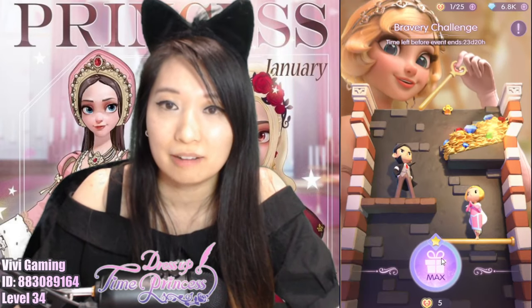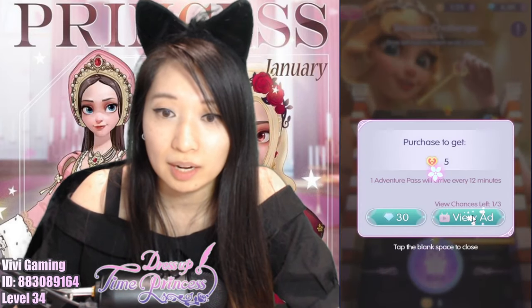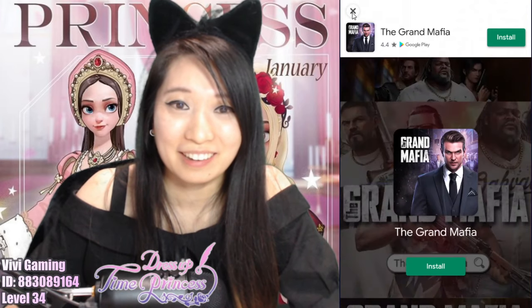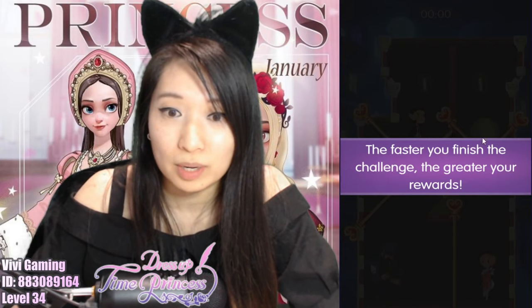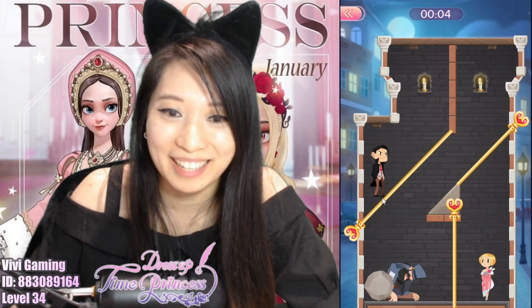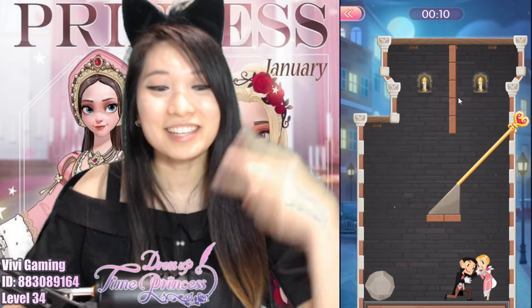I think I can do one more free attempt by watching ads. They have the funniest ads, I swear — Grand Mafia, eh? Now I got another attempt. There's so much going on here — I see a boulder, I need to use it to kill this bad guy, and here I am. Let's do this — I walked on top of the boulder. There you go, easy peasy.